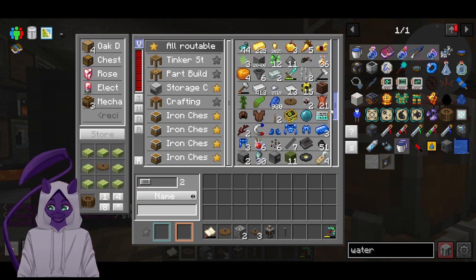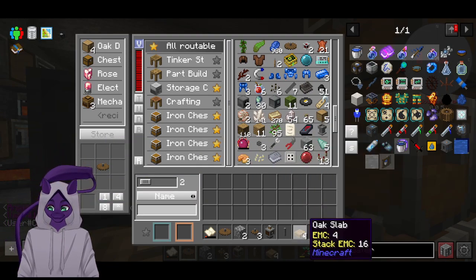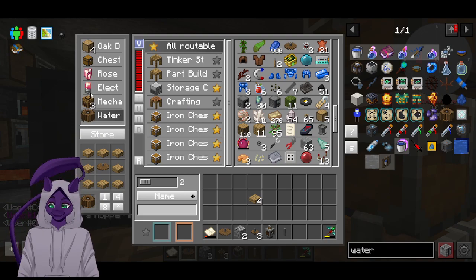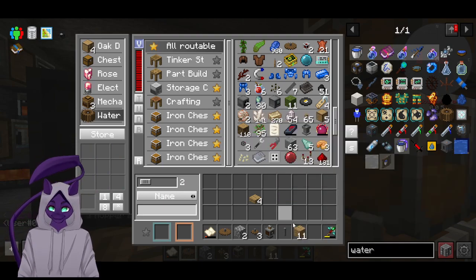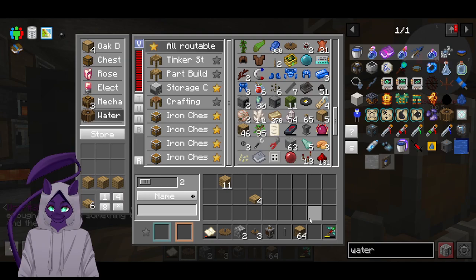Alright, so we just need a water wheel. Are there any slabs in here? Take that, take that, take all that out. Take these out — dink dink dink dink dink dink dink. Store that recipe. Great. Take all of that out, take out the wood, take out more wood I guess. Perfect.